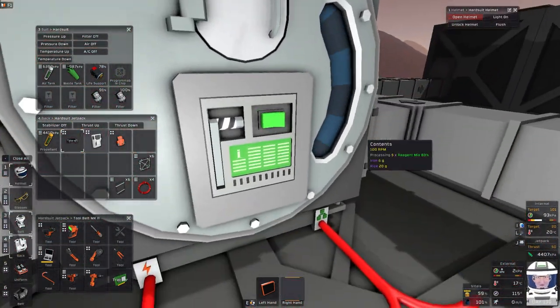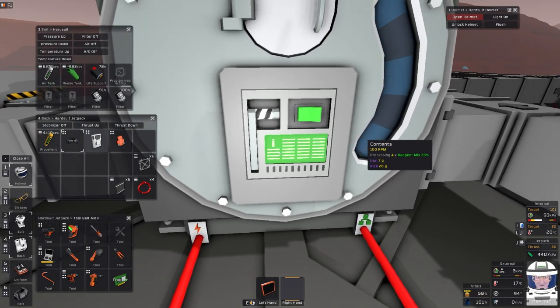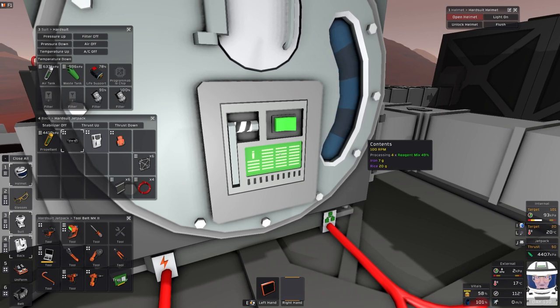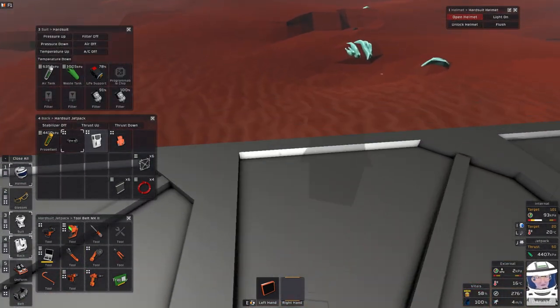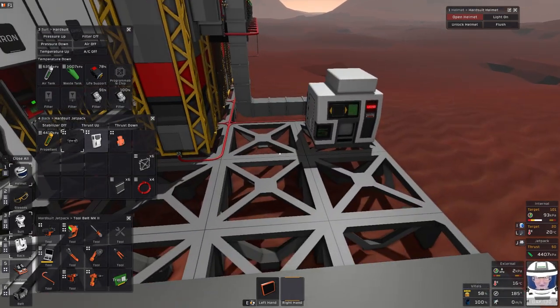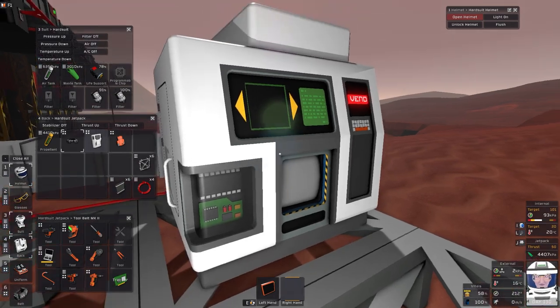Oh, six grams of rice — so it did! That's interesting. I screwed up making some charcoal — I had a reagent mix and I threw it in here thinking nothing would come of it. It's actually split into 20 grams of rice. So when that finishes I might recover that rice and turn it back into charcoal properly this time.